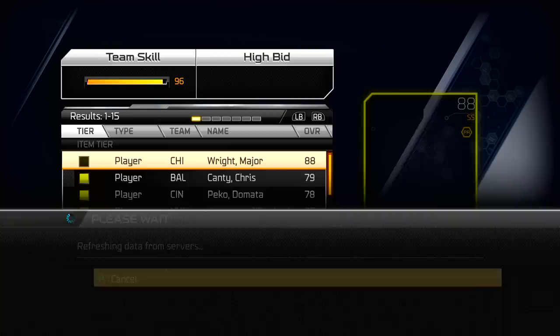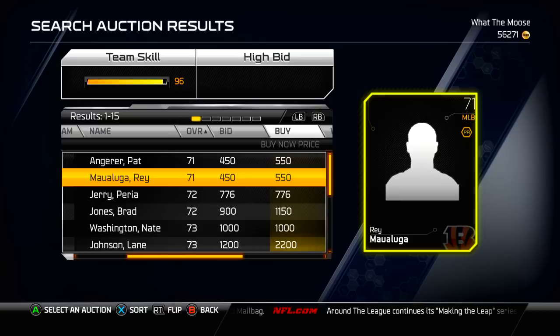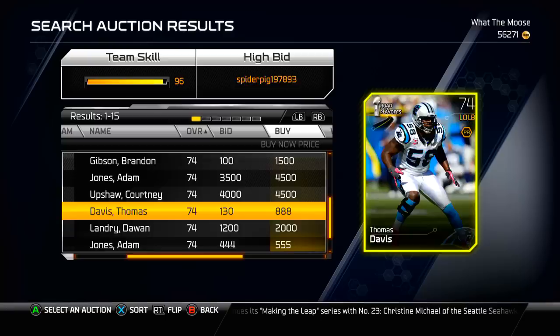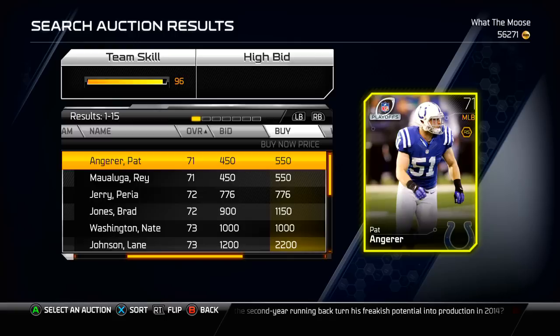My real problem comes in with the golds. The golds are very widespread. If you look here, there is actually a 68 overall gold card in this game. How on earth is that a 68 overall? It is Jarrell Freeman, I believe. And even these 71 overall cards — these are gold cards? They really don't deserve to be golds whatsoever. I think gold cards need to be at least an 80 overall up to an 89 overall. That is a solid range for a gold card. And if you're going to get one gold card in each pack, it should at least have a chance to be an upper 80s overall card.